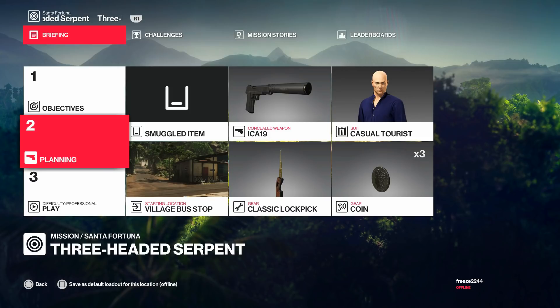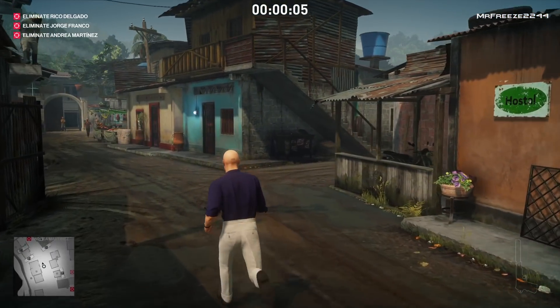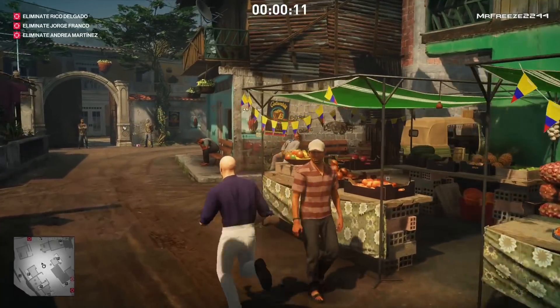For this one I'm going to bring along our normal equipment — the lock pick and coin pistol. I'm going to start in the village bus stop, the default location. For this particular challenge, we basically need to assassinate Delgado with the submarine.